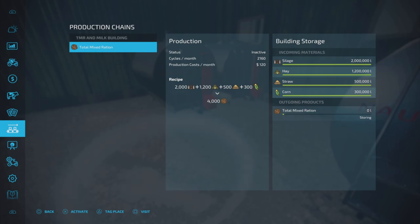Capacities: silage is 2 million, hay is 1.2 million, straw is 500,000, and corn is 300,000 — so those numbers match up, just add three zeros to the recipe amounts. Apparently 5 million liters is the TMR capacity. I don't know if we're going to test that particularly, but I guess it depends on how fast this thing goes.